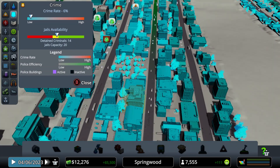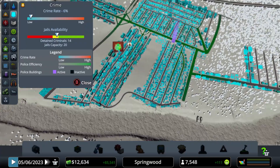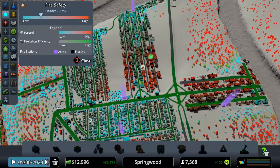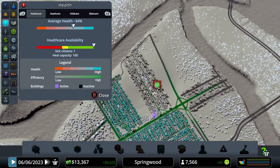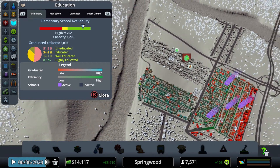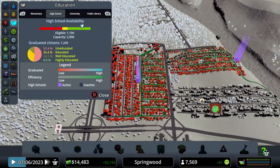We never checked everything — let's do that before we end the episode. We need another police station because some areas are not covered. I'll add a firehouse; for now that's fine and we'll add more in the future. Healthcare is okay — this medical clinic covers most people except maybe this area; we'll add another one when we get the money. Schools also need more, but for now there's enough space to meet the demand.